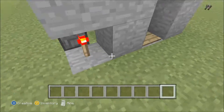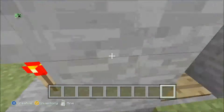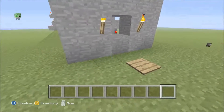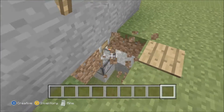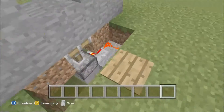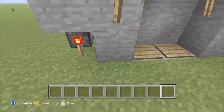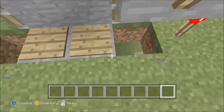This one here is a two by one door — super simple, one redstone and one torch, that's all you need. And you've got this one here: stand on it and it does almost the same thing. You stand on it, it opens, and then you can go through. It's a two by two piston door.